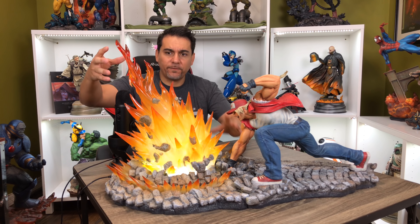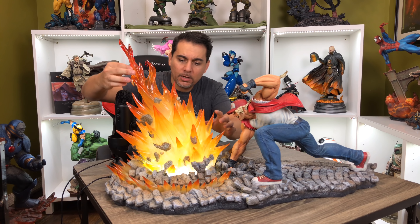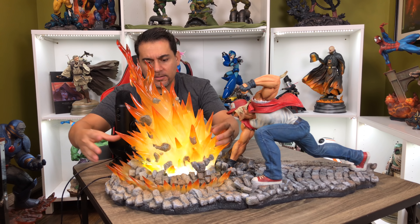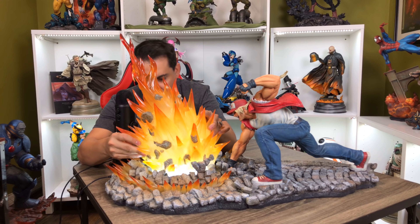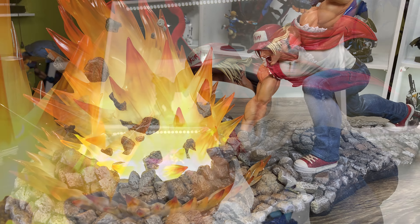The flame piece lifts up off the base — it comes separated, at least with this prototype. It's a little wobbly, but this is an early prototype, so there will probably be changes before the final product. Once it's set in place it won't go anywhere. He's doing his move and you can see this blast of flame coming out from the ground, which looks really sick. Love the dynamic pose — it looks amazing.